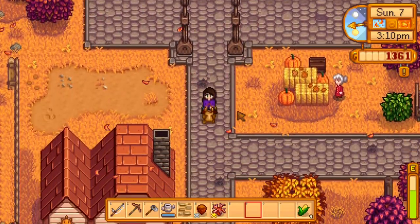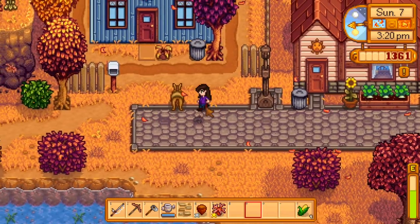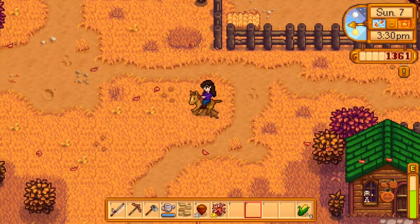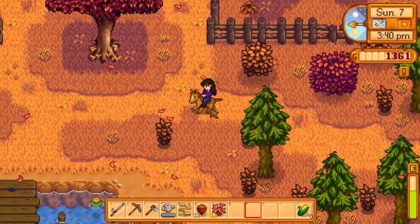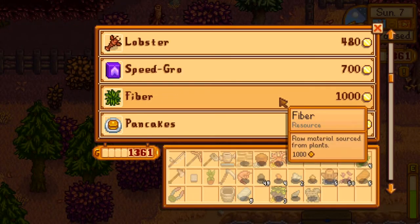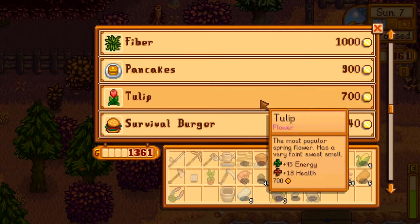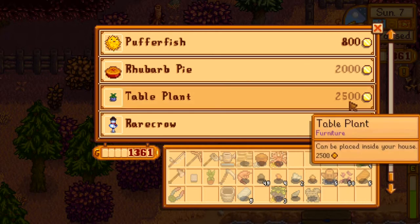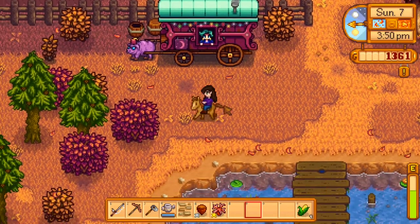Let's go and see if that gypsy lady is there. Plum pudding, gate lobster, fiber — fiber costs 1,000, I better be sure not to click that one. Pancakes, survival burger, buffer fish, table plant. Oh, that's so cute and really really expensive. I've never seen this table plant here before, so that's kind of exciting. I was hoping to get a rare seed but apparently not.